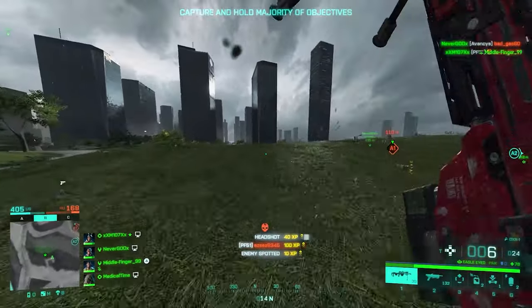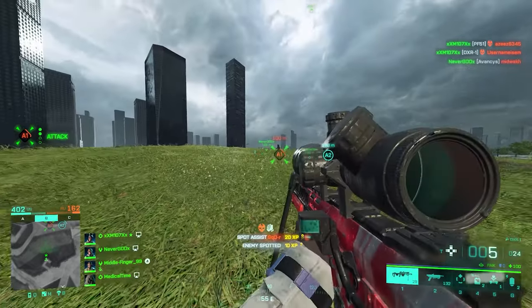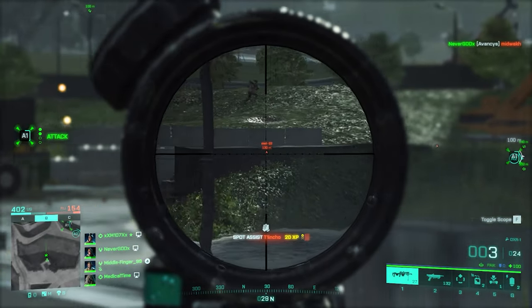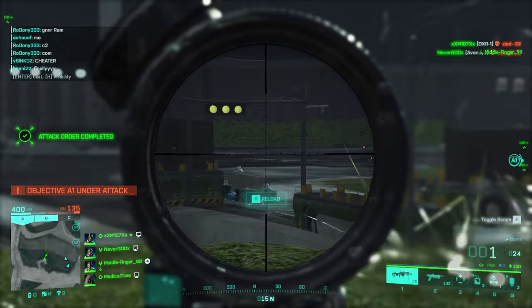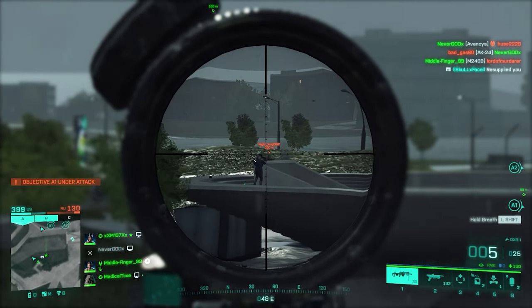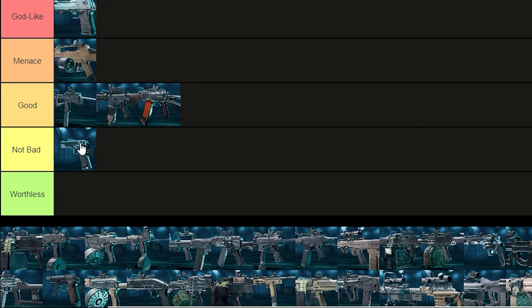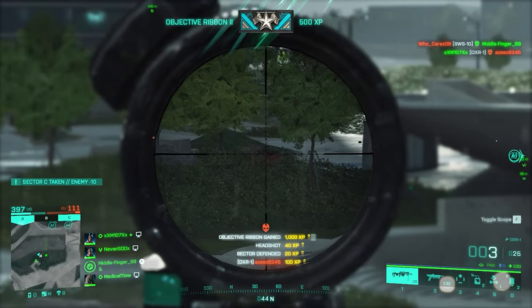We've got the XM8, which is an LMG. Believe it or not, this weapon is really strong. Apart from being a vault weapon, it's way better than some LMGs — exceptional for a vault weapon given the lack of attachments. Menace tier. Next is the M1911. Battlefield 2042 compels you to have a sidearm that's either fast or has solid damage. The M1911 has decent damage but fires slowly, which makes it not a competent secondary. Not giving it Worthless — it's a decent sidearm — but there are so many better sidearms, so Not Bad tier.